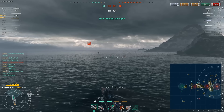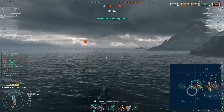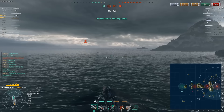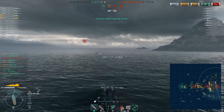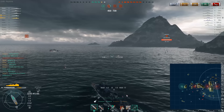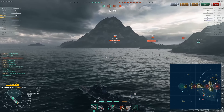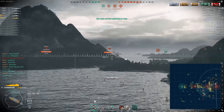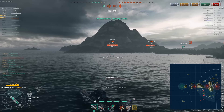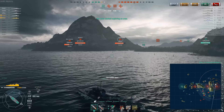Whenever you find someone using premium camouflage, they have invested a lot into that ship. You're not going to invest a lot into a ship if you have a 35% win rate in it — you invest in a ship you enjoy playing. So taking out a target with premium camo means there's a pretty good chance that player was at least semi-competent, if not above average. We're going to capture D — that was the stated goal, not just to take out the enemy destroyer.